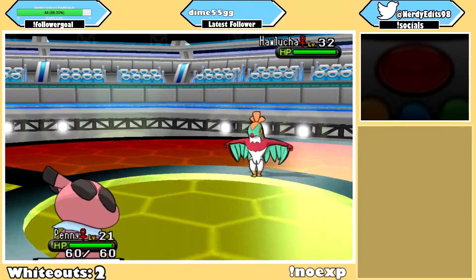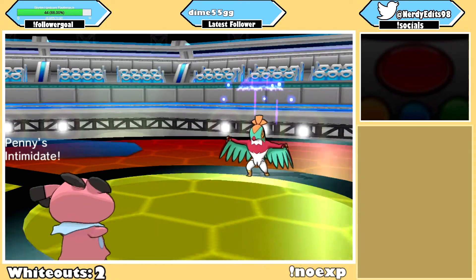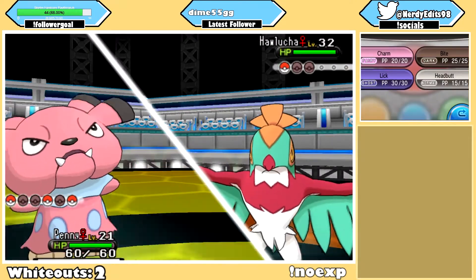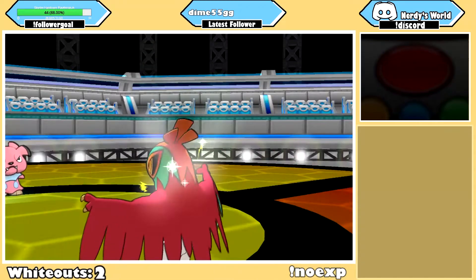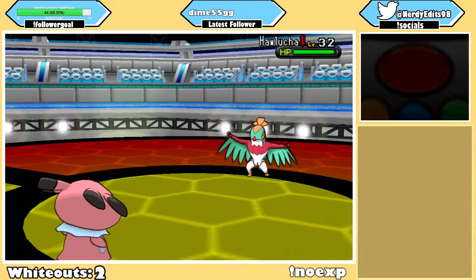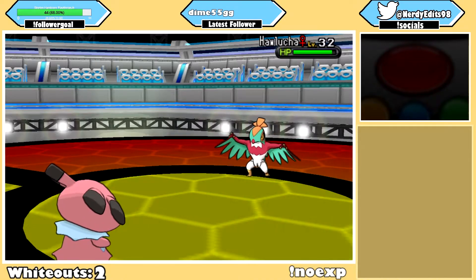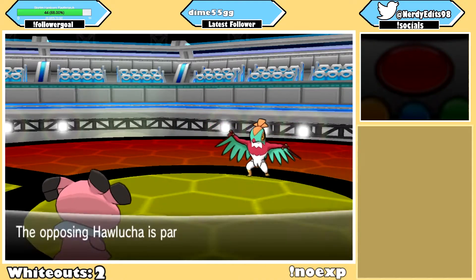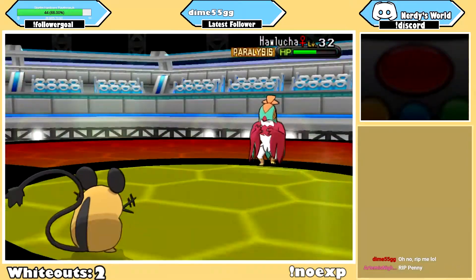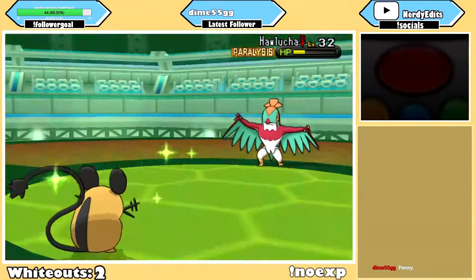We finally made it to her Hawlucha. Just like the last gym, Snubbull came out and got the Intimidate drop first, then spammed Charm until it went down. Just before Hawlucha landed the finishing blow, it got off two Hone Claws, which raised both attack and accuracy. In an attempt to slow it down, I used Lick twice and managed to get Paralysis on the second one, just before getting knocked out. Dedenne then came in, and after using Parabolic Charge a few times, we emerged victorious.